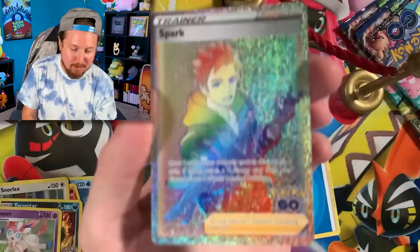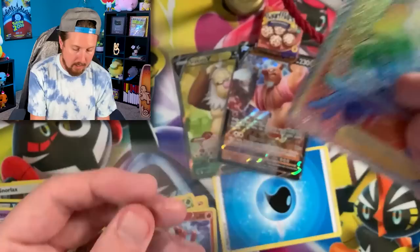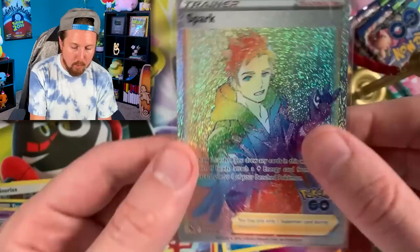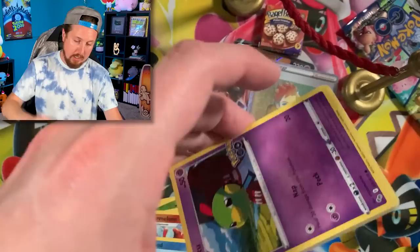This is definitely one we need for our Pokemon GO card binder — a rainbow rare Spark! And Spark is essentially my team. Right up there in the VIP section. Team Instinct is the team I have been with since the very very beginning. There's the code card.